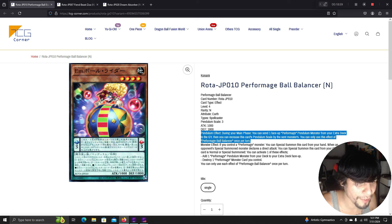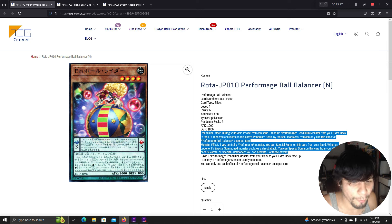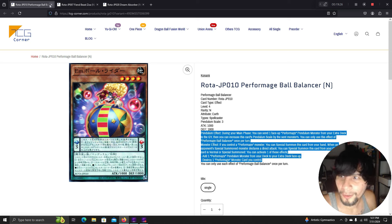Performage Ball Balancers pendulum effect: during your main phase, send one face-up Performage pendulum monster from your extra deck to the graveyard, then increase this card's pendulum scale by that monster's level — once per turn. Monster effect: if you control a Performage monster, special summon this card from hand. When an opponent's special summoned monster would attack directly, special summon this card from the graveyard. If normal or special summoned, apply one of: add one Performage pendulum monster from your deck to the extra deck face-up — that's powerful — or destroy one Performage monster you control.